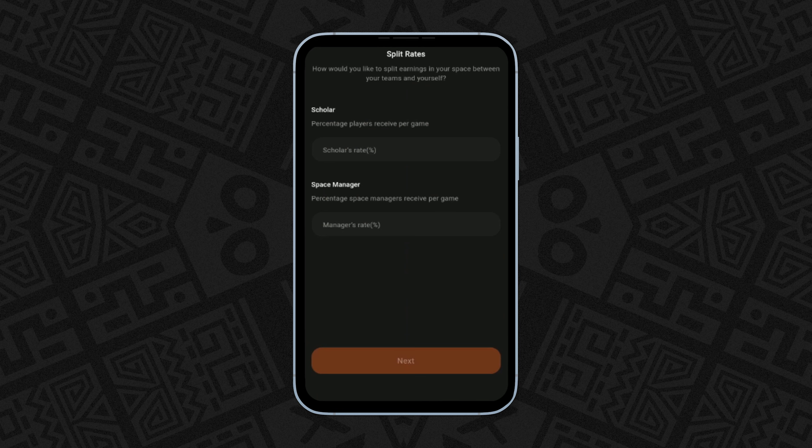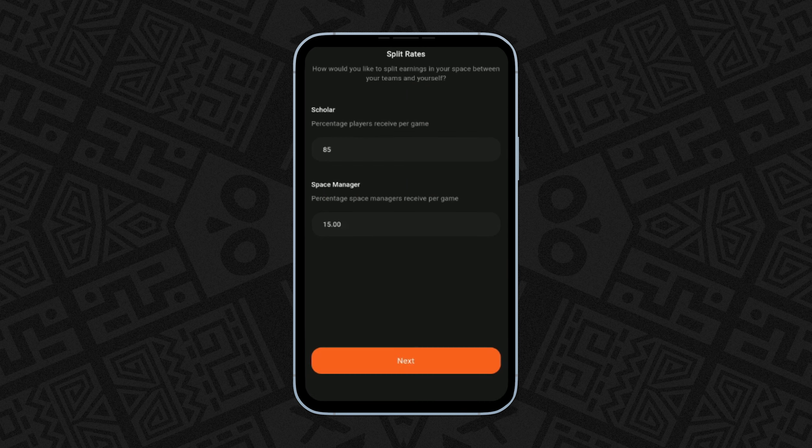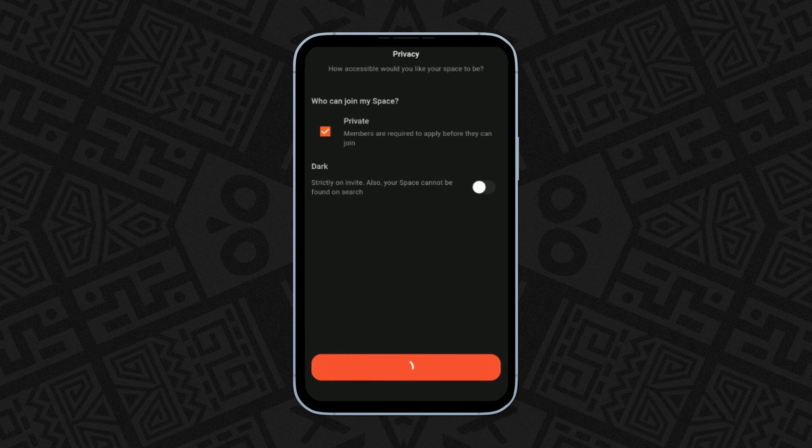After that, click Next to choose a split rate between the game scholars and the space managers. Then click Create Space.